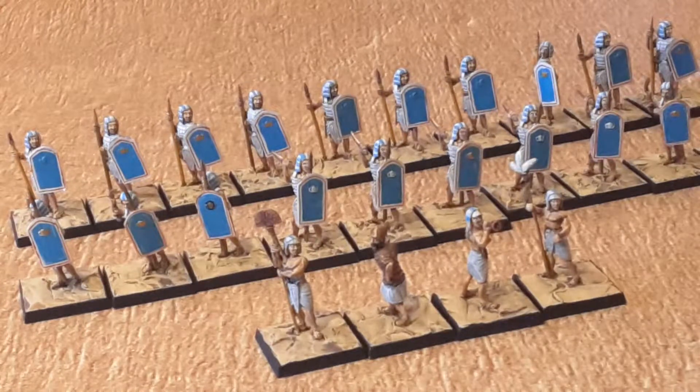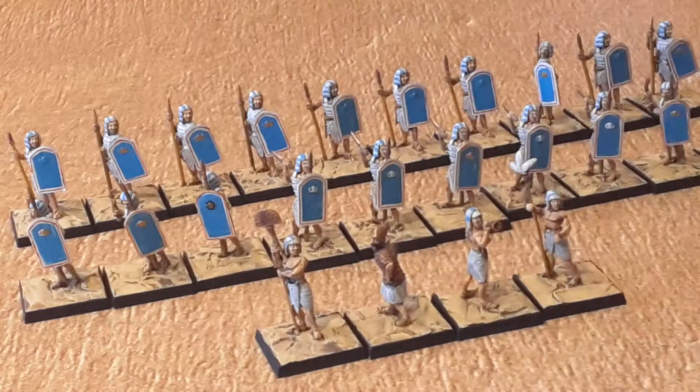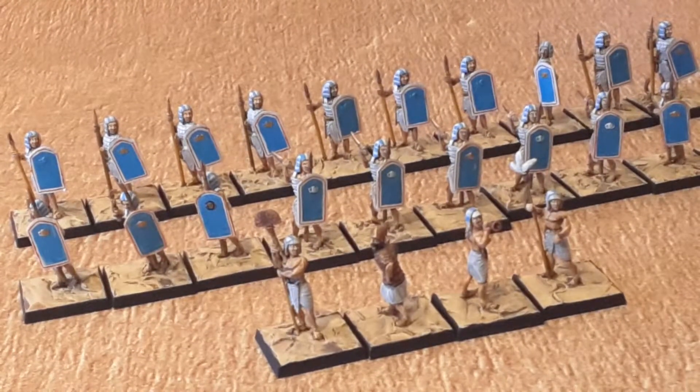The colour scheme is, as you can see, blue — the blue shields and the white and blue headscarves, which are specific to the core that they're going to be part of. I was asked, I think it was by Brush and Quill, if I would be getting any chariots. I will get some chariots for the Egyptians, but not at the moment, because I'm concentrating on the ancient Assyrians — but I will get some.